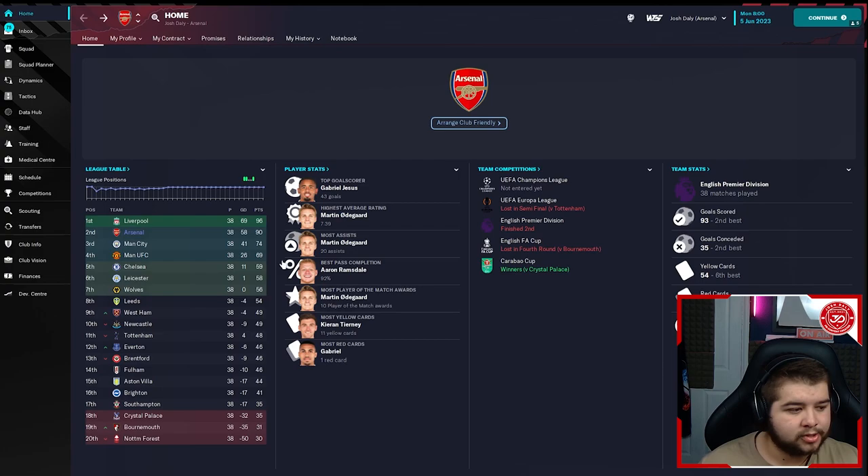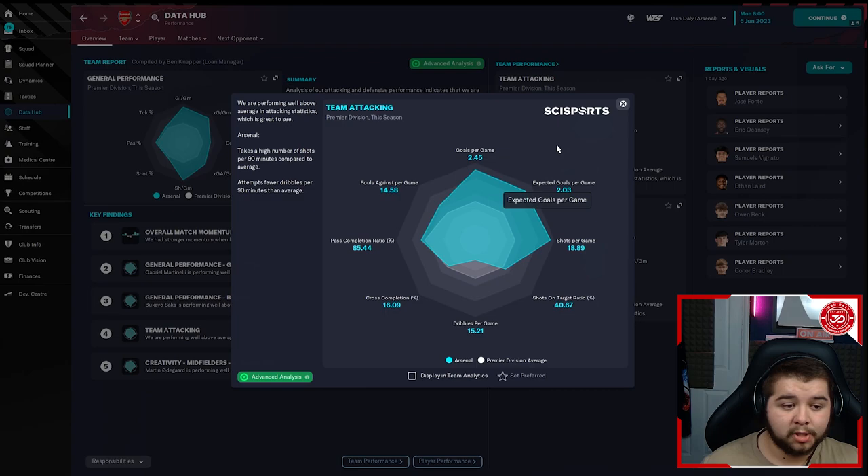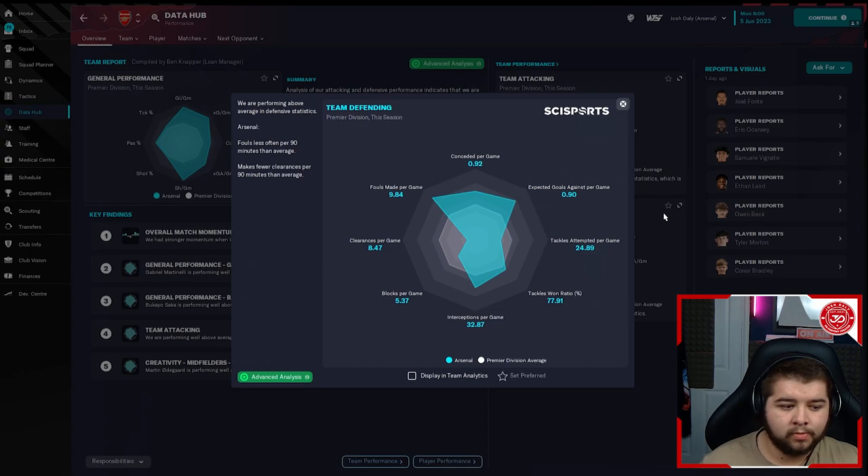Going into the data hub — team attacking 2.45. I'm really happy with that because this is the toughest division in world football, and the fact that we're still scoring above two goals is something I can pat myself on the back for. Team defending — still under a goal a game at 0.92. What we're seeing is a perfect balance of being able to defend and also going forward enough to score goals. The 4-2-3-1 is just a nice balanced style all over the pitch, and sometimes that is exactly what you need.